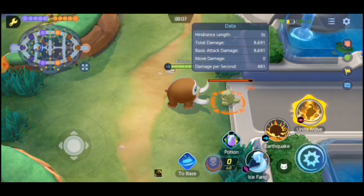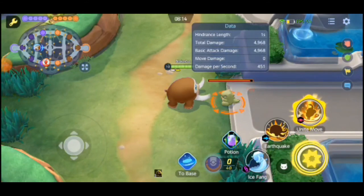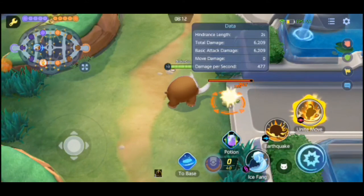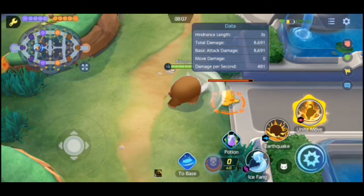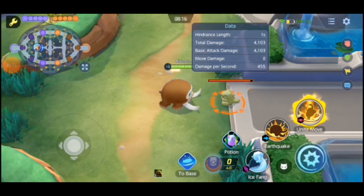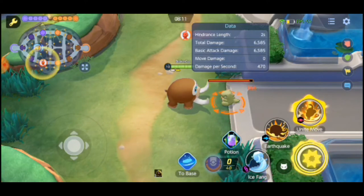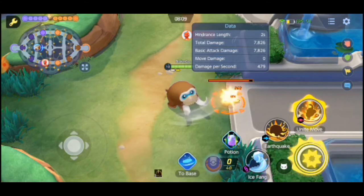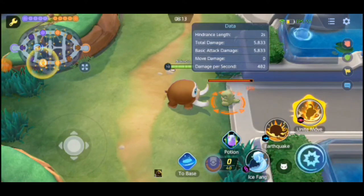When Mamoswine uses Ice Shard, Icicle Crash, or Ice Fang, the next basic attack is boosted. If any of these moves create a freezing area of effect inside an ally goal zone, the goal scoring speed of enemies is decreased. This is a unique effect Mamoswine has all to himself — the ability to freeze your goals, making it a little harder for enemies to score.